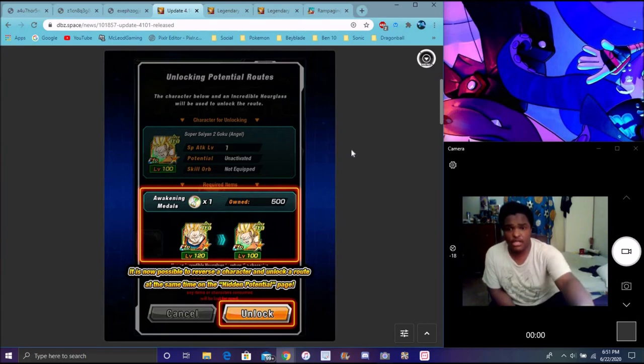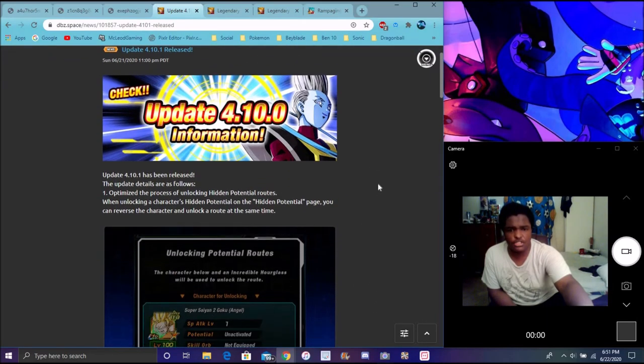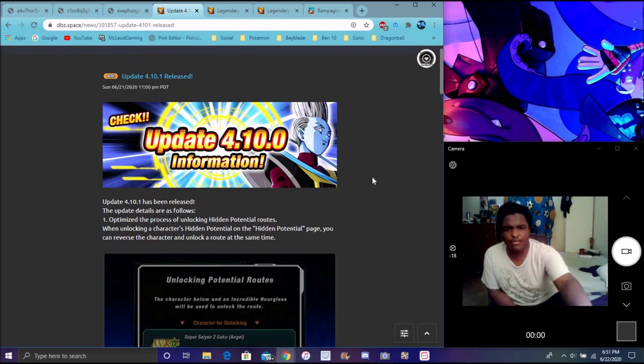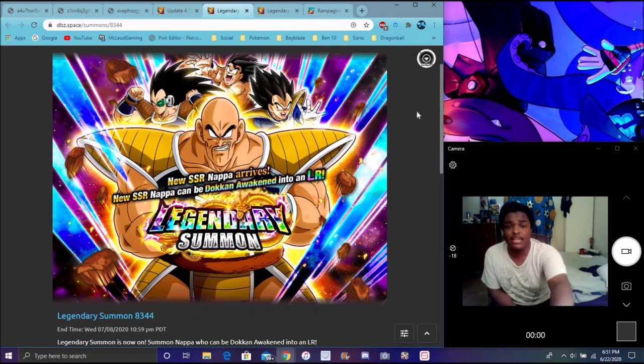So that is super simple with that update. Basically, unawakened unit — if you have a unit that's awakened and you're trying to do the duplicate, it's unawakened and stuff like that, all you gotta do is press unlock — there you go. Super simple. So yeah, that's really good for the update. At Global, they usually get these updates pretty early in advance compared to JP. But of course, right here with the big boy himself — the Nappa banner — he's alive on Global.